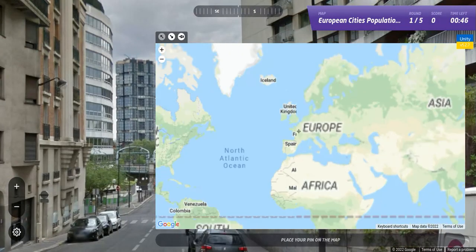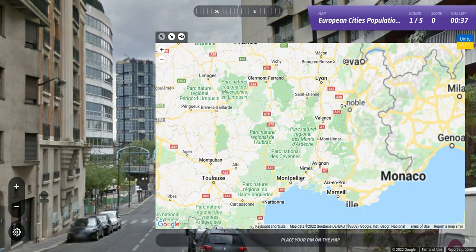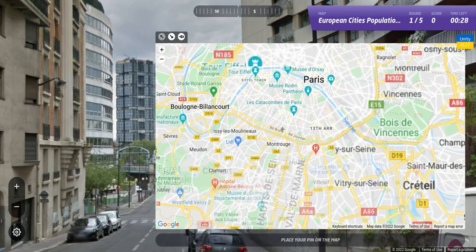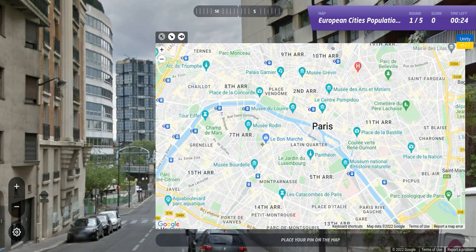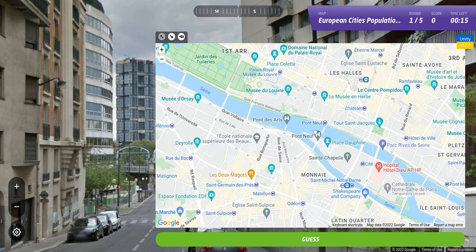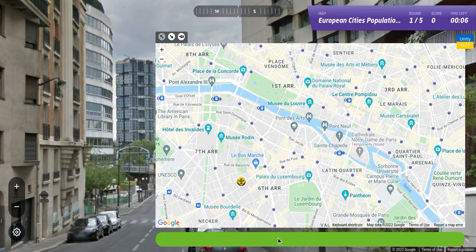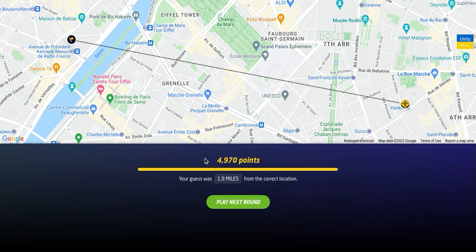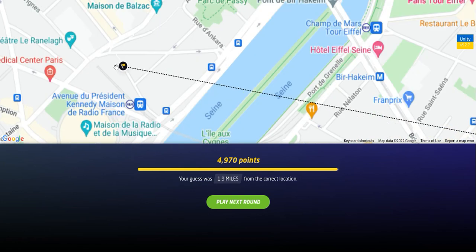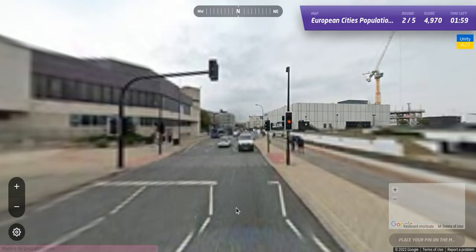We've got Paris, Lyon, Montpellier. I'm going to guess that with the tall buildings we're probably in Paris. I think I'm going to stick with that — and that's where we are: Paris, France, 1.9 miles. We are on Avenue du Président Kennedy, in a back alley someplace in Paris. So yes, my first inclination was right — it was Paris.